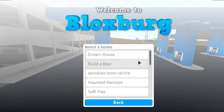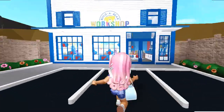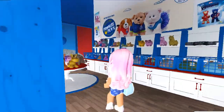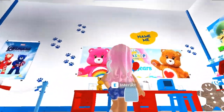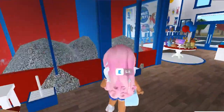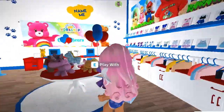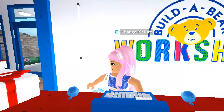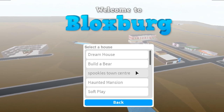Plot number two is one of my favorite and most creative builds — it's my Builder Bear. I absolutely love this build. I think it's one of the first builds where I really got creative with making my own decals. It's quite a small build but it's really fun to role play. We have a section where you'd gather the toy, a stuffing section, a naming section, and then a section for clothes — basically just like a real Build-A-Bear. I really love this plot.